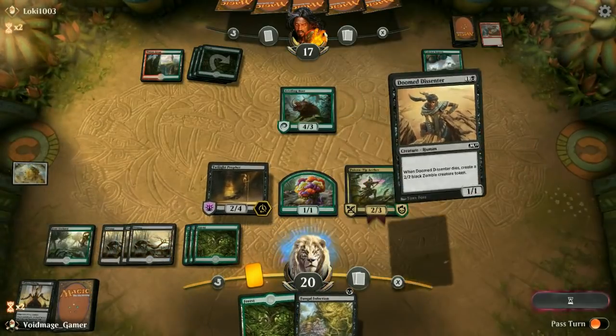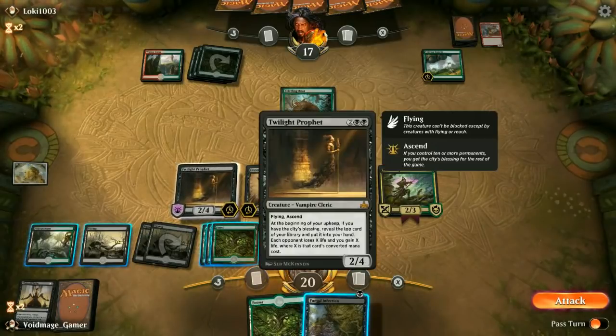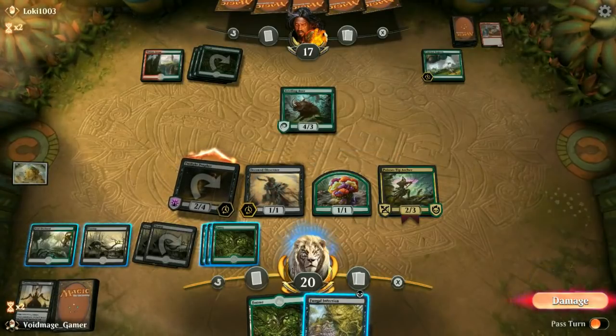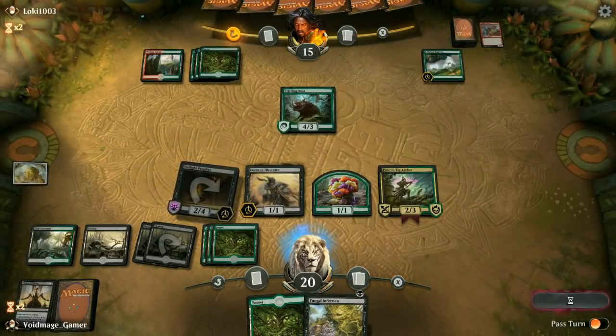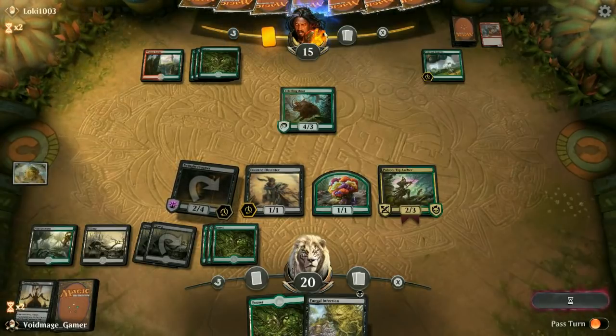It looks like we have a pretty good setup here. We're just going to get some more creatures out here, which is brilliant with Poison Tip Archer — the more creatures we have, the more we can just threaten to attack with. We're just going to attack with our flier here first, keep the pressure on them. They get a decent card draw with the underrated card Colossal Majesty — 3 mana green enchantment.